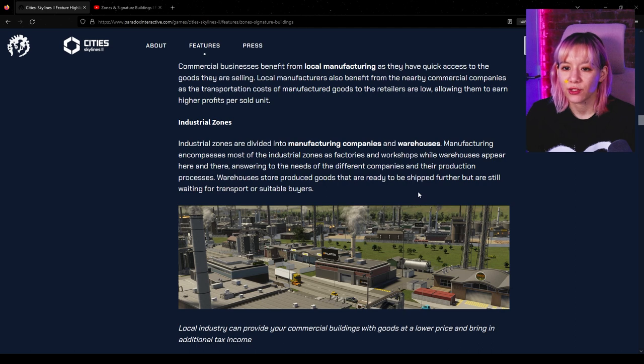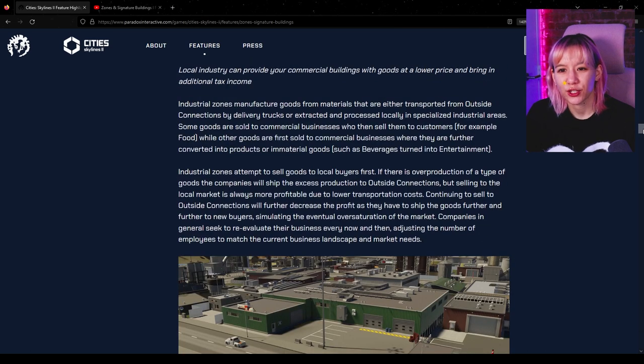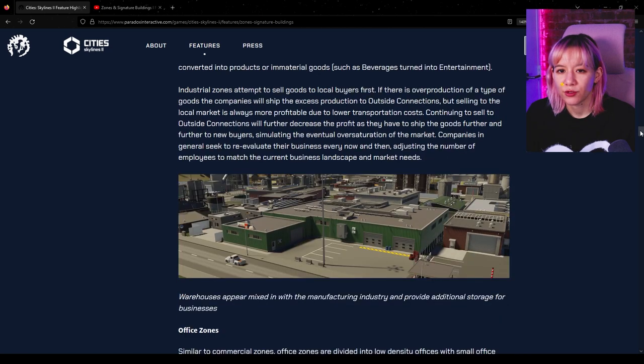Industrial zones are divided into manufacturing companies and warehouses. Manufacturing is most of the zones with factories and workshops, while warehouses appear here and there to answer the needs of different companies and production processes. Industrial zones manufacture goods from materials transported from outside connections or extracted and processed locally in specialized industrial areas. Some goods are sold to commercial businesses who sell them to customers, while others are further converted into products. Industrial zones attempt to sell to local buyers first — if there's overproduction, the company ships excess to outside connections, but selling to the local market is always more profitable.